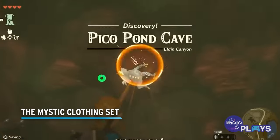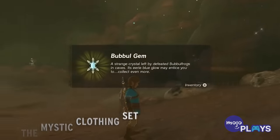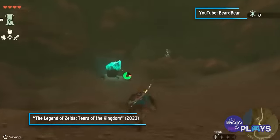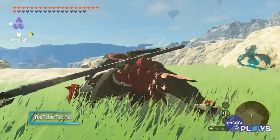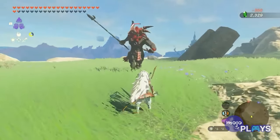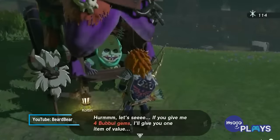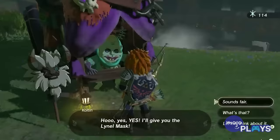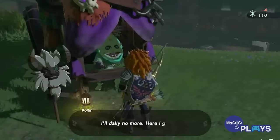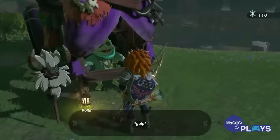The Mystic Clothing Set. Any armor that negates the damage Link takes is going to be useful. Several other games have included magic armor, which has you lose money rather than hearts. Tears of the Kingdom has the Mystic Clothing Set, which can be purchased from Colton. Similar to his brother in the first game, he only sells it after you've made other purchases. In total, you'll need to have 46 bubble gems in order to earn the full set. That means a lot of time exploring caves and hunting bubble frogs — not that that's necessarily a bad thing.